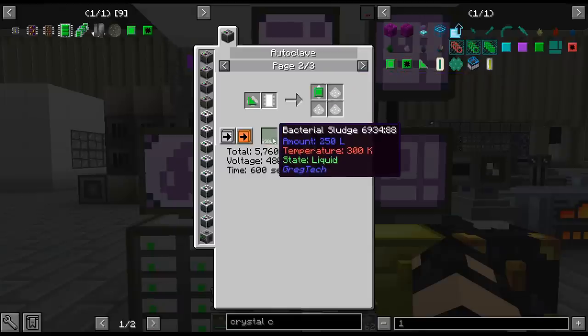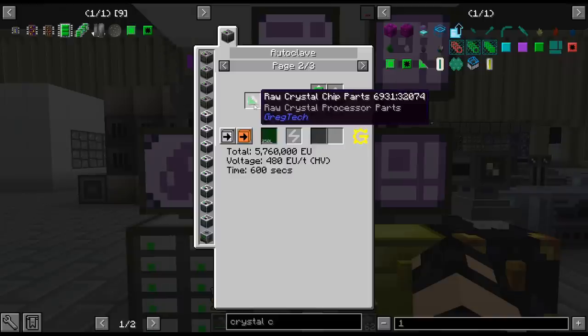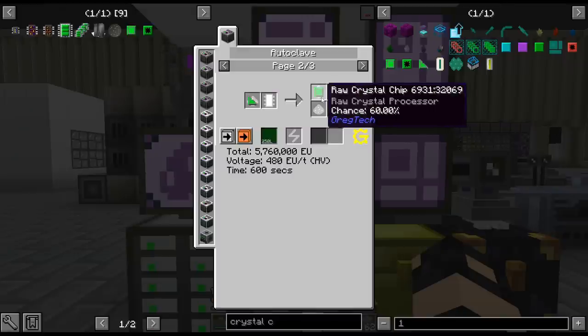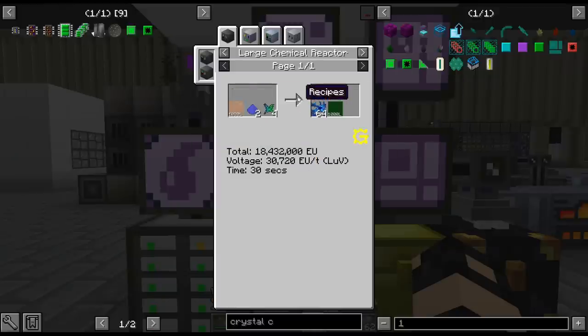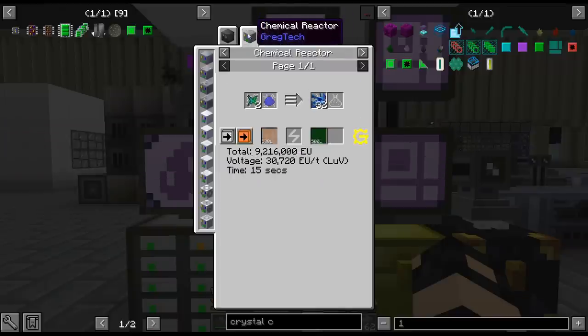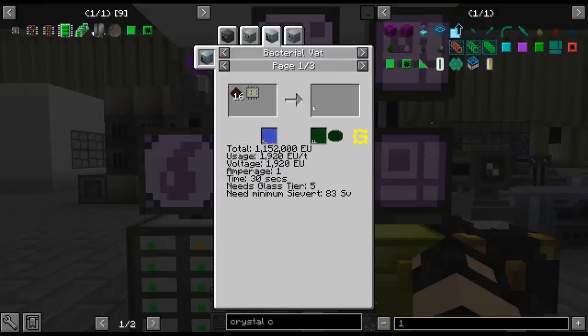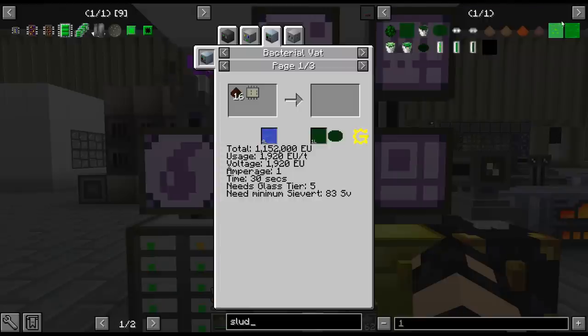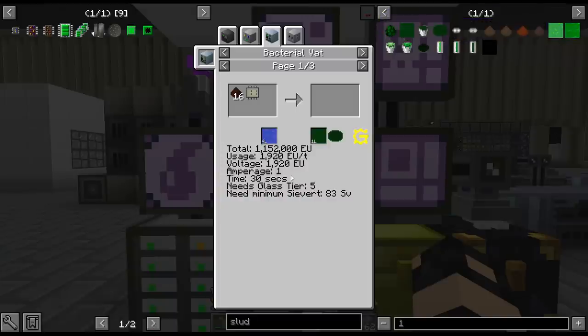If you do bacterial sludge you have a 60% chance, so in theory you would still get enough raw crystal chips since you get nine of these. I thought you could get europium on Mars but I can't remember — I thought something spawned on Mars but I don't remember. So I think what we're just going to do is the europium line and we'll have to set that up.